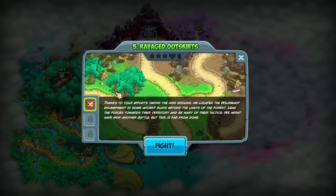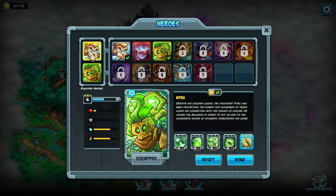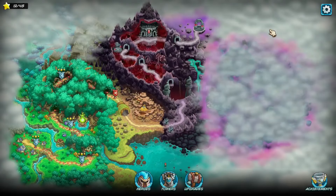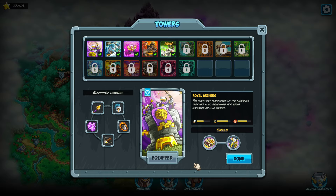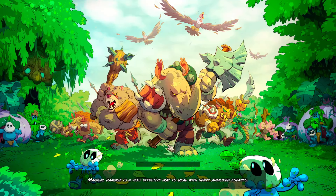Welcome back, my mer-monkeys! It's SGB here, and we're playing Ravaged Outskirts today. Just a heads up, heroes-wise I do have a level 4 and level 5 hero because I've been playing with them a lot. Towers-wise, this is my loadout, and upgrades-wise, this is what I've got, so feel free to copy me if you want to.